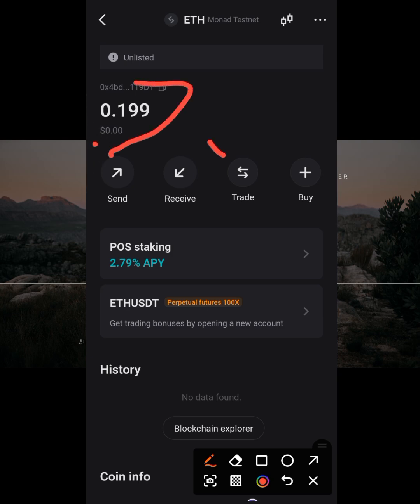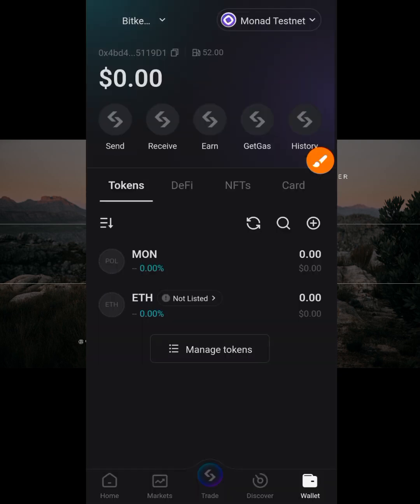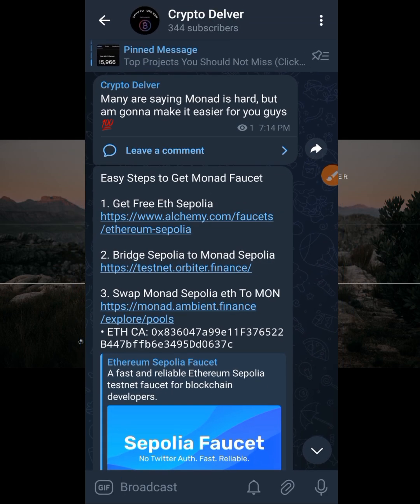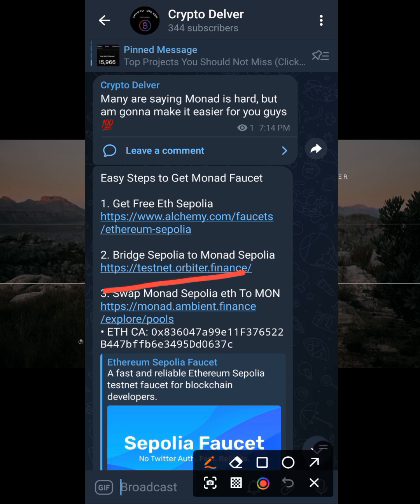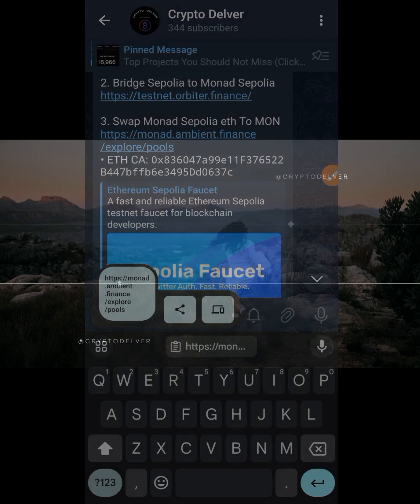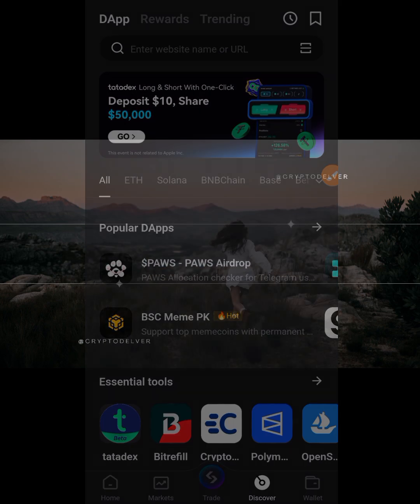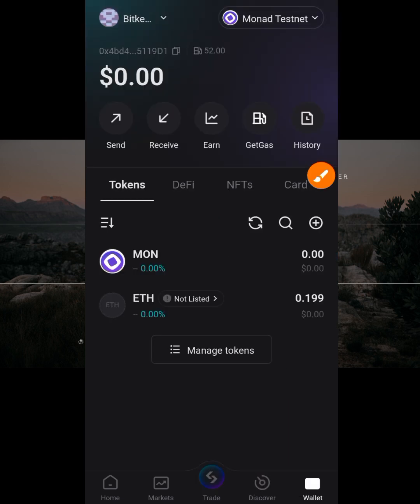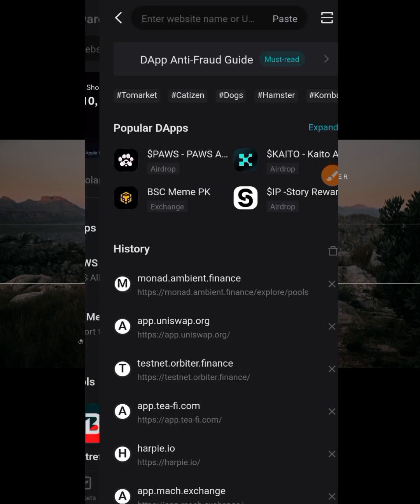Now that you have Ethereum on Monad, the next step is to swap it to MON. The last step is bridging and swapping from Monad Sepolia ETH to MON. Instead of Uniswap, we'll use Ambient Finance. Copy the Ambient Finance link, go back to your Web3 wallet, open the DApp browser, go to Discover, paste the link, and search for it.